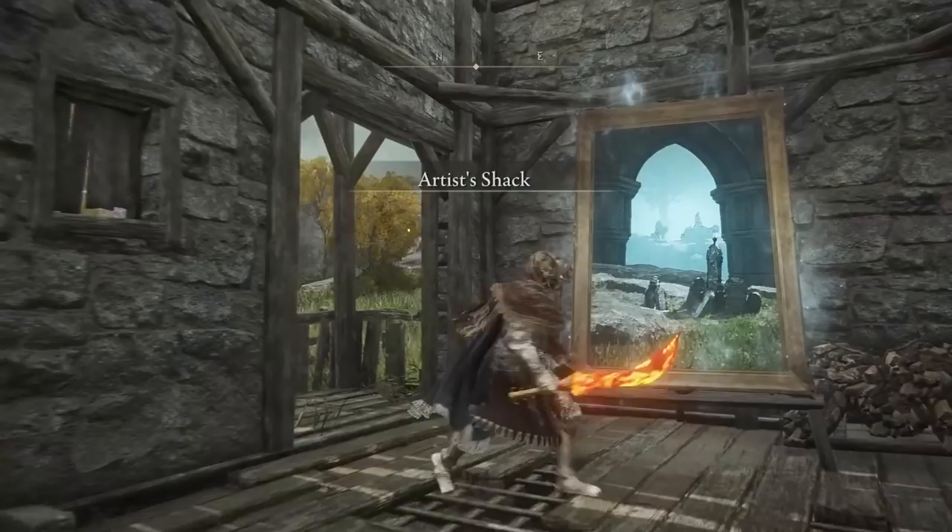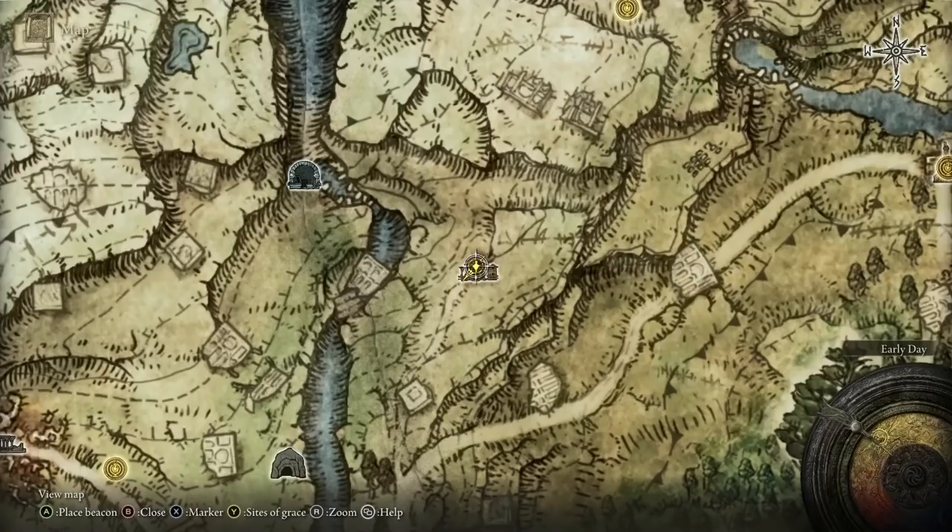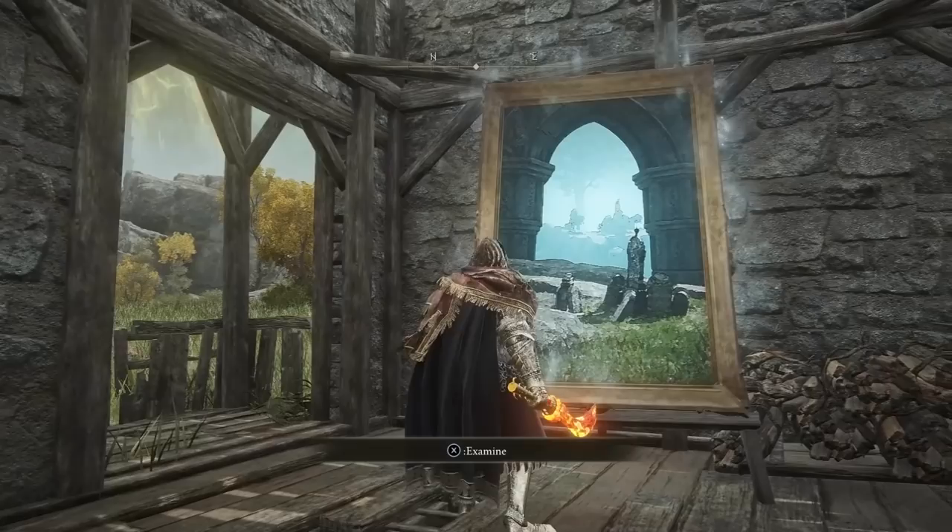In this video I'm going to show you all the painting locations as well as where to go in the painting to find the reward that every painting will give you. When you get to the paintings all you have to do is press the examine button on them and you will receive the painting as a kind of secret quest.